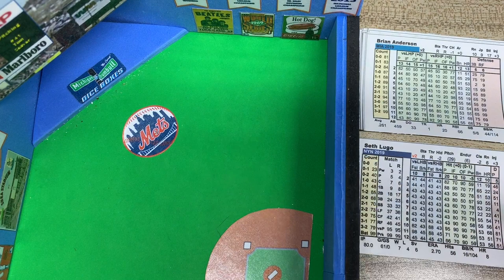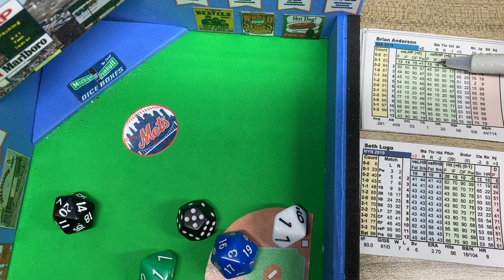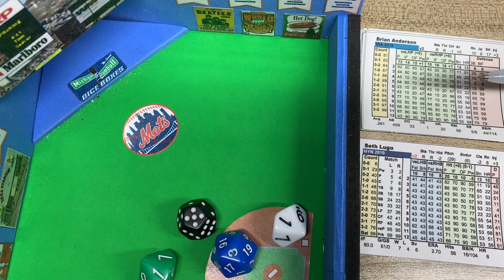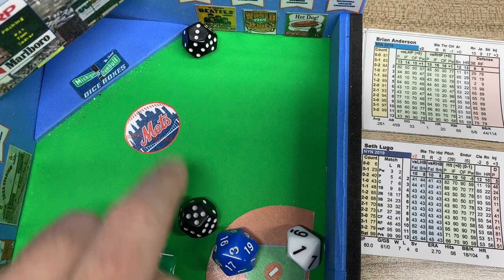Brian Anderson, righty versus righty. Looking at the right side of the matchup, it's an 11. The 9 to 17 range is the second baseman — Cano — he's a 5. Infield: 16 minus 5 is 11. The D20 is a 3, which is below 11, so it's off the batter's card. Adding the 2d6: 5 plus 3 is 8 to the infield — and that's a base hit. Brian Anderson singles.